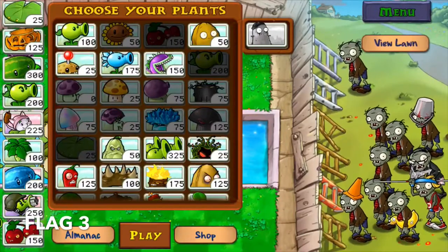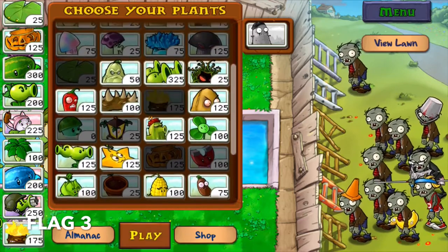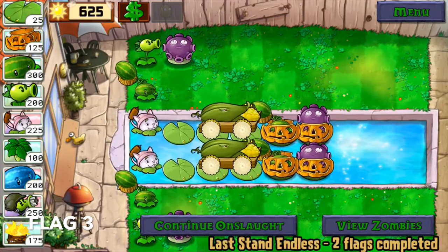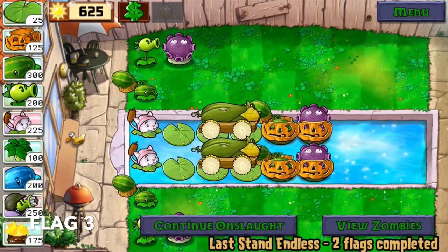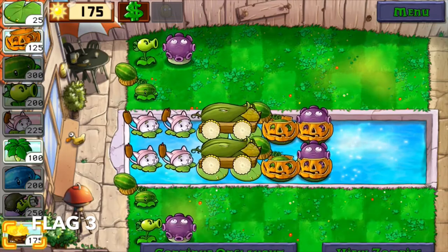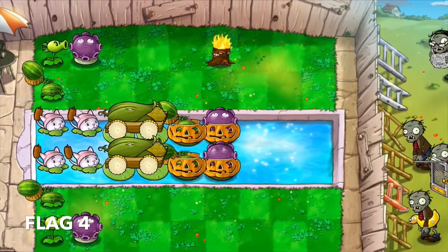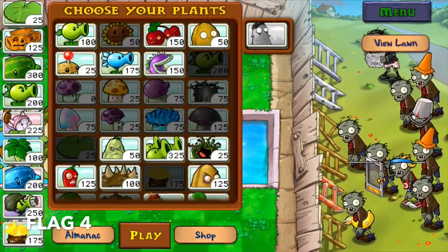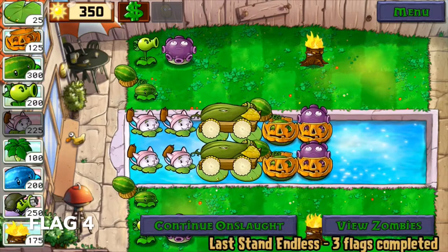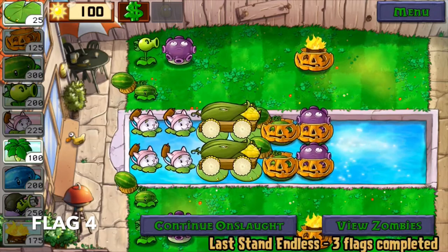I was thinking of fire last flag and I realized I was supposed to pick up torchwood, but I couldn't afford it, so no harm done — here it is. And if you notice, I'm supposed to earn 500 sun only but I have 625. The reason is I used my cob cannons, and they actually reward you coins, diamonds, or in some cases sun, if used properly. No changes in the plant selection. I set up my fire lanes and give them protection because they're placed in an awkward tile and quite exposed. Let me also add an umbrella leaf while we're at it.